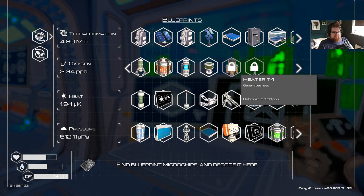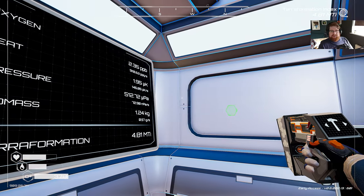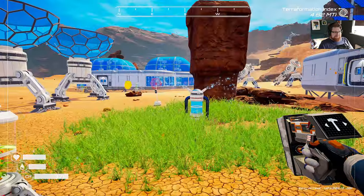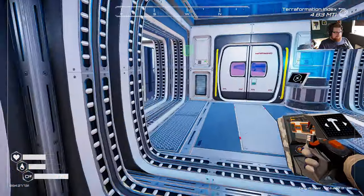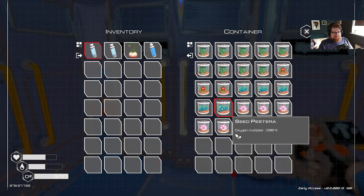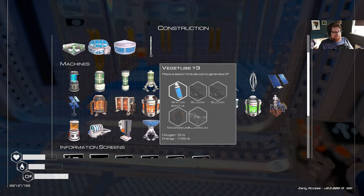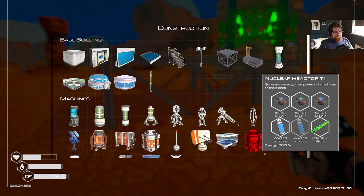Now we've already got tier three heaters. We haven't unlocked tier four heaters — that unlocks at 63 PPB. We're at 2.34 PPB, so we're a little ways off T4 heaters. Just a tad — like really, really off. Let's continue to ramp up oxygen generation then. More T3 veg tubes, just slap them everywhere. How many seeds have I got? I've got quite a few 300 percenters — seven 300 percenters and five 200 percenters, and a bunch of standard ones. So maybe if we can get seven more T3 veg tubes, that'd be great. But these aren't exactly cheap — I'll do it a little bit at a time. I'm going to need yet another nuclear reactor for all these veg tubes.